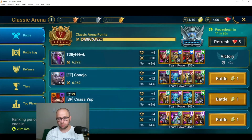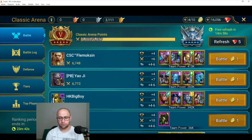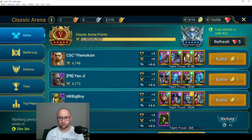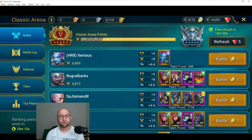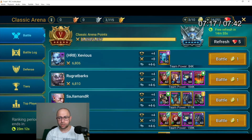I did a refresh, picked up another one-man defense, hit it in one second, and we are almost into Plat. There are no other easy teams to hit now — people are starting to put up their proper defenses. I refresh again, I get a CF and other easy teams on that page.